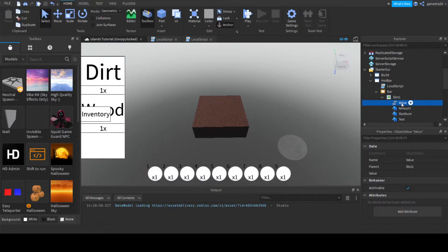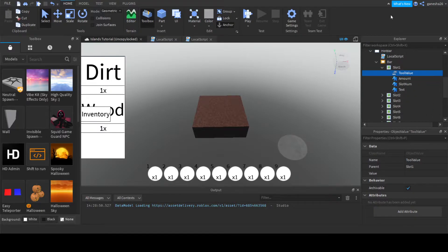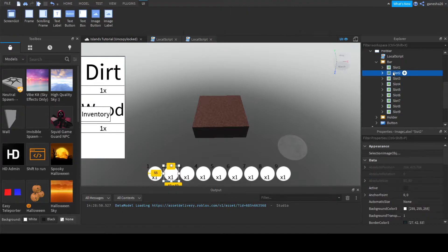I'm going to name this tool value, and we don't need to do anything else to it. All I need to do is right click it and click copy, then close that up, and then for every other slot you right click and then do paste into selected.